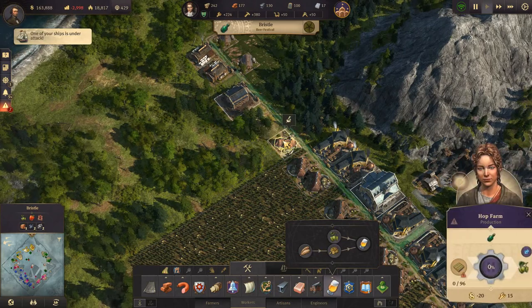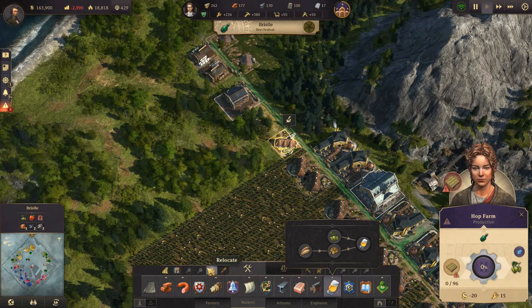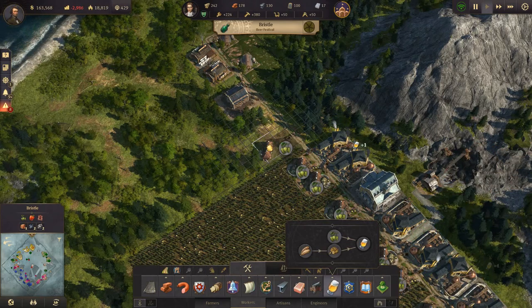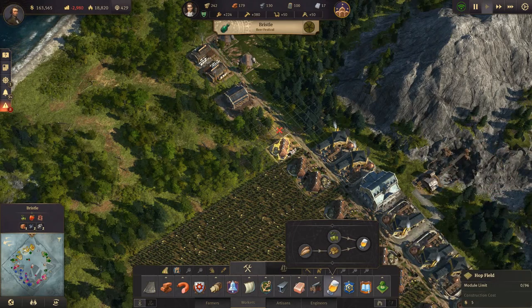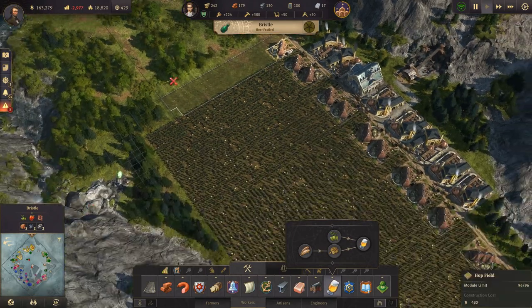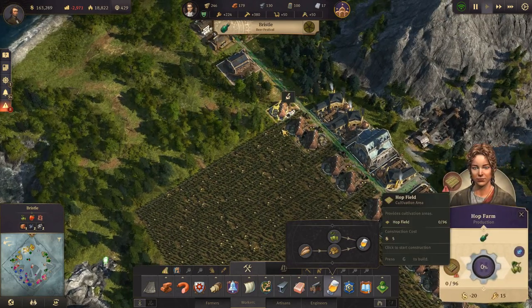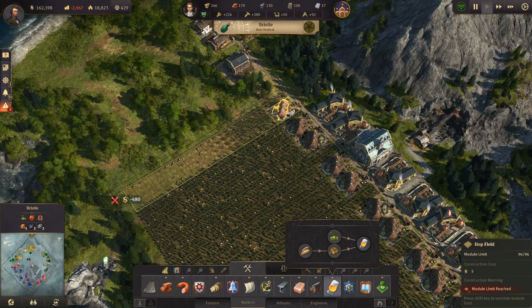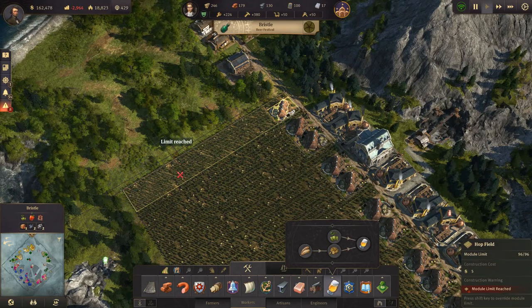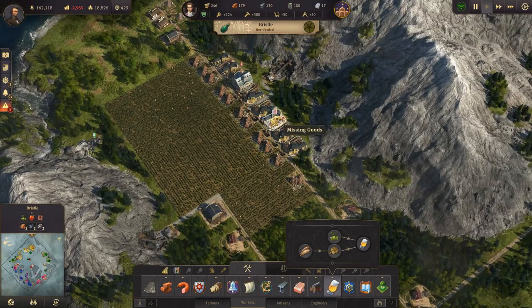So we'll build another hop farm up here — move it and rotate. There. That's more hops coming in.